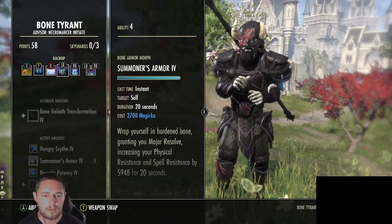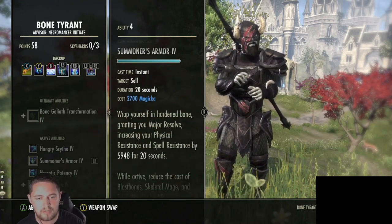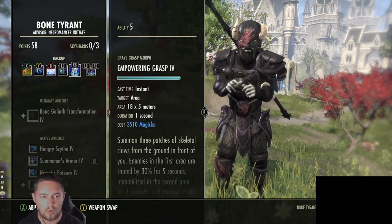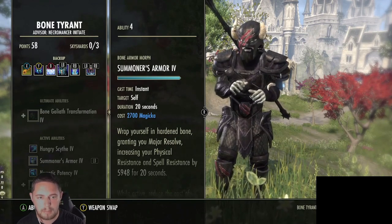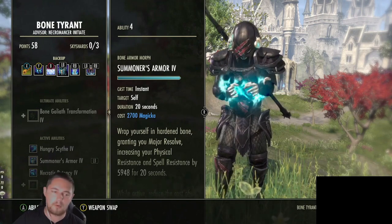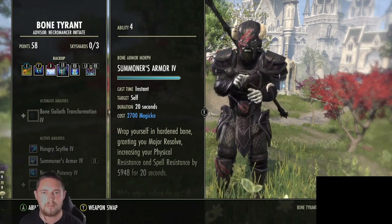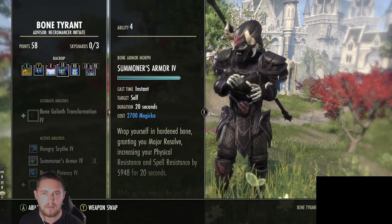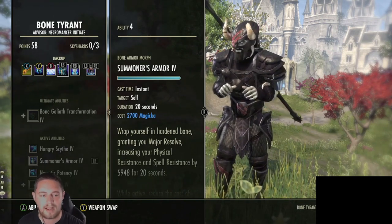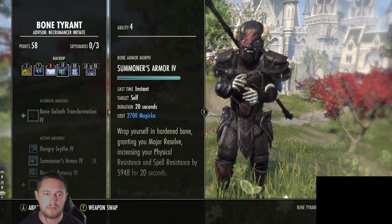For Summoner's Armor versus Empowering Grasp: Summoner's Armor gives Major Resolve and reduces the cost of Blast Bones, Mage, and Spirit Mender by 15%. You can use this with Silver Leash. Alternatively, use the other morph and pair it with Empowering Grasp. The problem with the chain morph is it takes three seconds to chain a new enemy. The only way to really do it is to range taunt everything and then spam-cast the skill to reset the cooldown - it can chain an enemy every one second as long as you have aggro, but it is quite expensive at 2700 magicka.